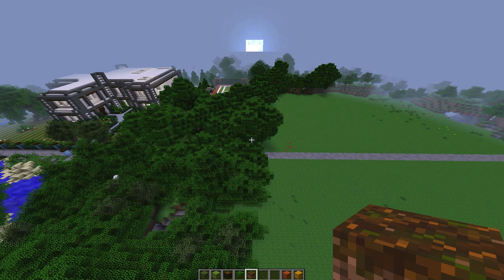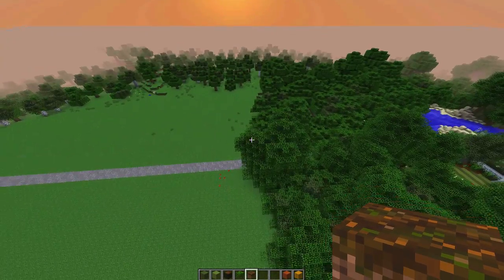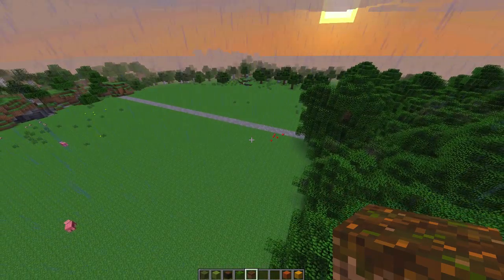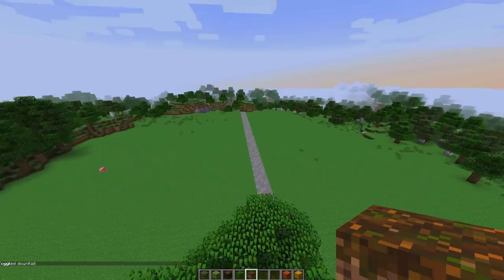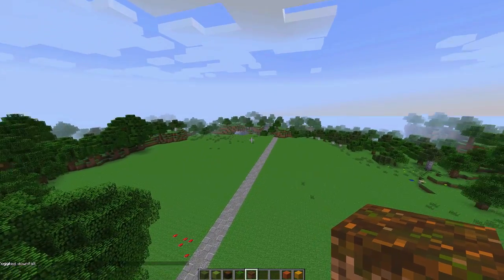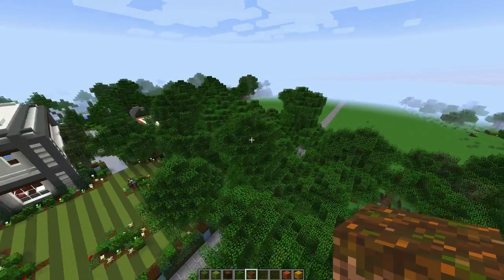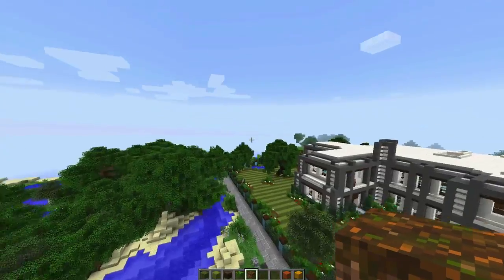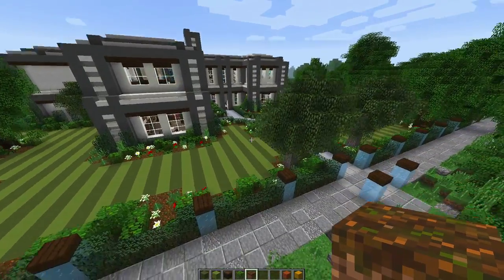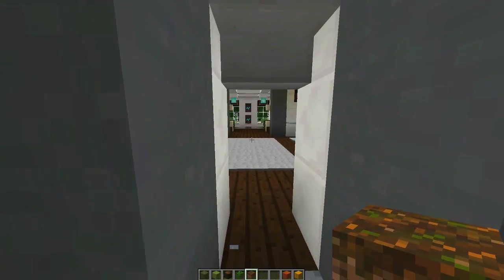Welcome back as we continue to build this amazing modern house. The house is almost done and we need to make some decisions - should we continue to build in this world or create a new one, more customized for our creative world? We could add additional streets and more houses into this area, making this a modern street over here and having mountain house designs over yonder. Let me know your thoughts - should we do separate worlds for each house?